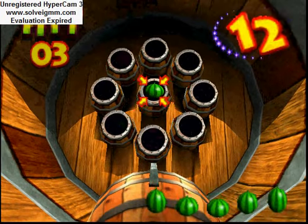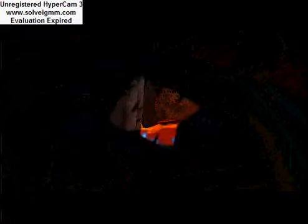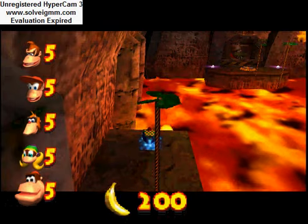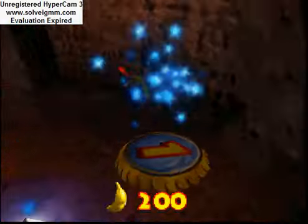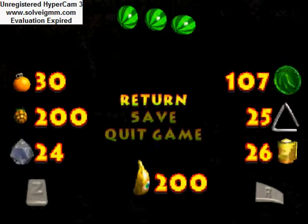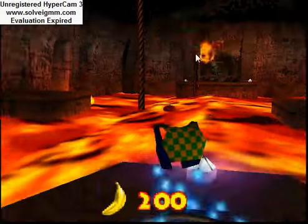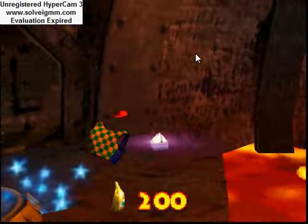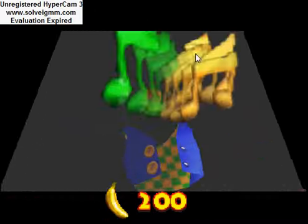I hit that guy, come on. There we go. 200 golden bananas. Alright, now right here is where I'm going to save state before I head across. Here we go.